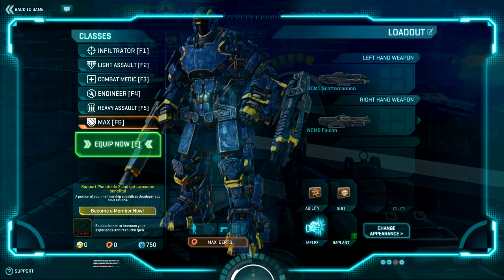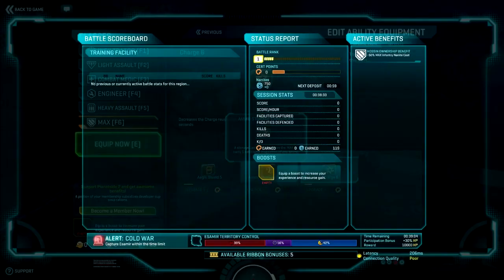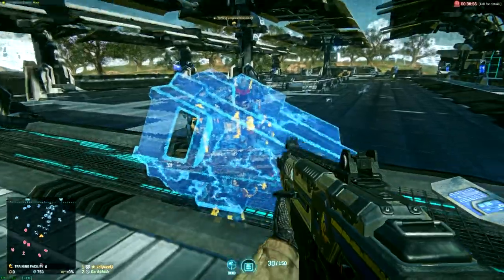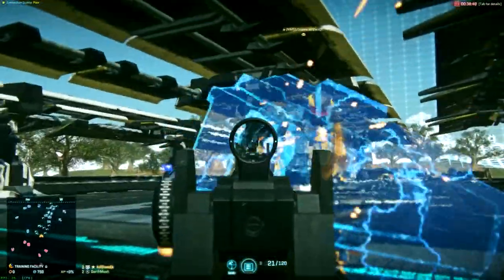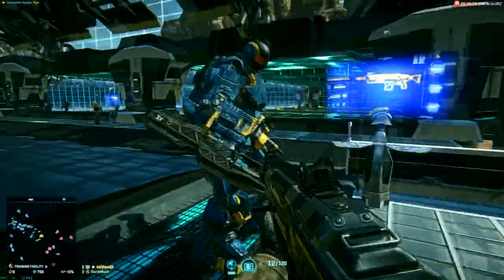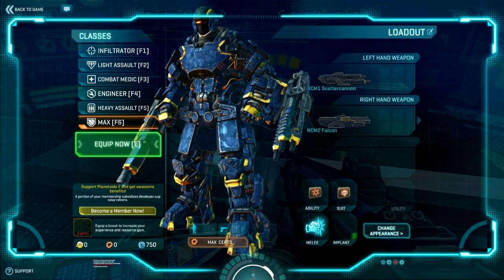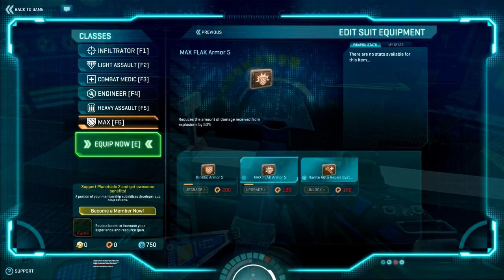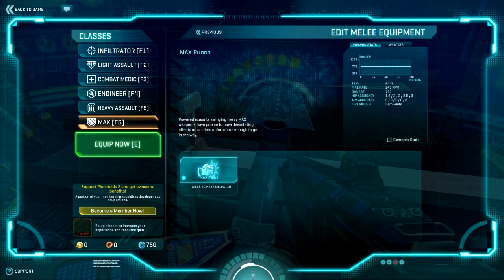The MAX unit - it has another ability by default called the Aegis shield. This is the Aegis shield - fucking huge, isn't it? It blocks all incoming damage and is almost completely impenetrable. There's a nice little hole that you could shoot through if you're a really good sniper. Downside - you can see on either side that it's unprotected, so you just shoot from the side and it dies. There's also a Nanite repair system you can get - what Nanite repair systems do is repair you over time, so it lets a max unit take damage and run away.